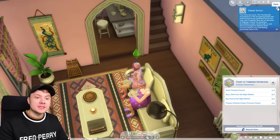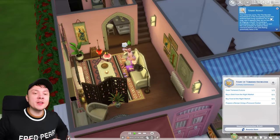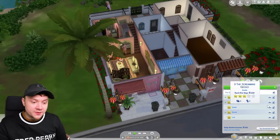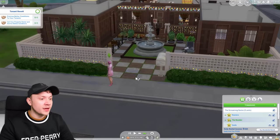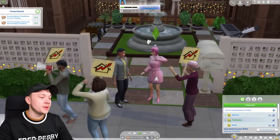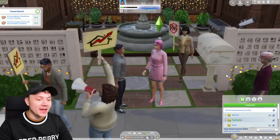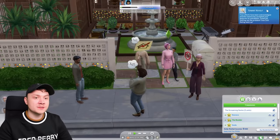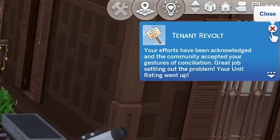We're working on our new aspiration. Tenant revolt! Your time has come. The Boulder has endured bad living conditions for far too long — he's been renting there one day and his apartment looks beautiful. We have to visit him now because he's being a bitch. I was not expecting to do this on my first day as a landlord. We're promising better conditions, but all these people are coming out and they all hate me. I promised everyone better conditions and — great job settling the problem — your unit rating went up. Lovely.